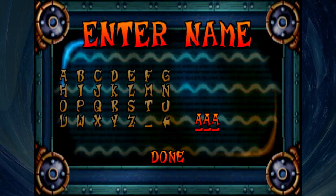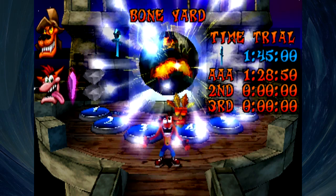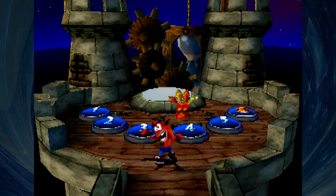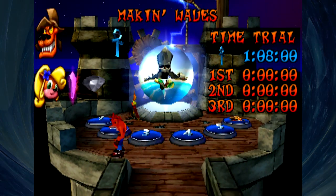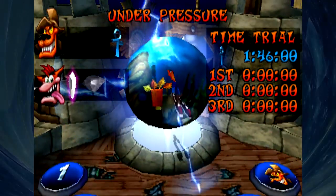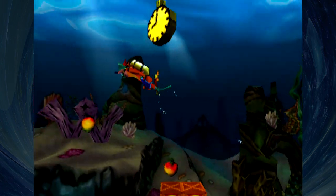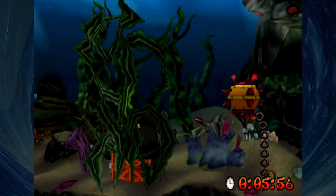As you can already assume, the speed shoes really only benefit the actual platforming levels with Crash. The rest of the stuff you can do whenever you please. We have the Pura the Tiger stuff, the water levels, the motorcycle stuff, the planes — a whole lot of different things we can do. So we're gonna go ahead and throw in the underwater bit here, because I know for a fact these are going to be the thing I hate the most. There's no doubt in my mind I'm going to despise these. Hopefully we do okay. I've got to appreciate the little detail of seeing the top of the water — that's a pretty cool effect that adds a bit of immersion. But I feel like this is gonna end really, really badly because I want to rush so bad.